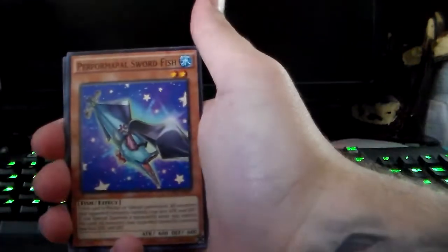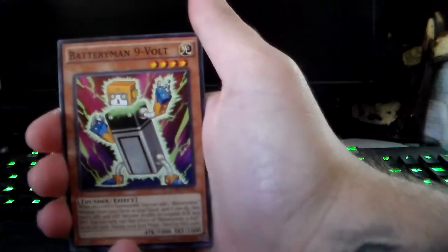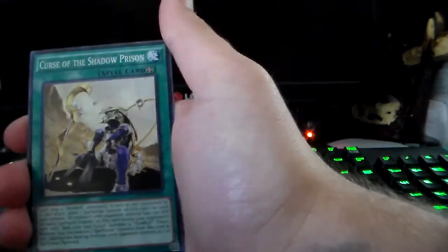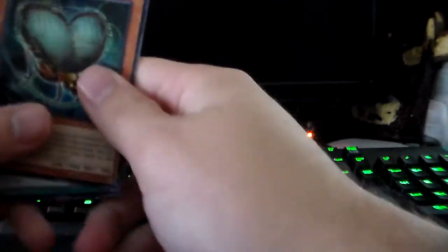Arm Dragon, Chaos Seed, Performer Pal Swordfish, Battery Man 9 Volt. UA Mighty Slugger — not on Make It or Break It. Stellara Night Vega, Exchange of Night and Day, Curse of the Shadow, and Insect.